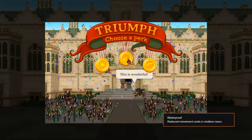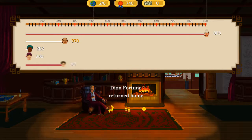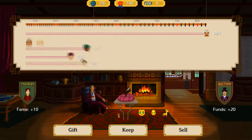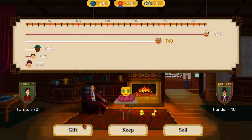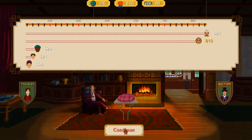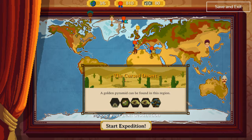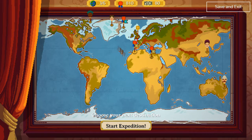I don't have a gun so we'll go with waterproof — less movement cost, the better. We keep that for him, gift some items, and sell others. Continue to the next expedition. We have options: an ice area that looks difficult, the cursed desert — that doesn't sound nice — and another region. I'm going to show the desert, and next time I get ice I'll go there.